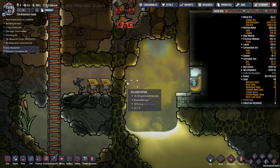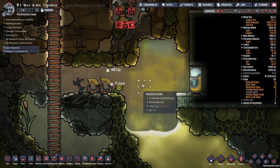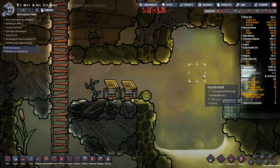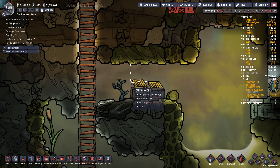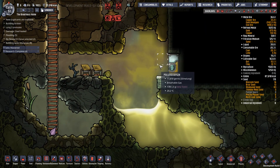Slime lung germs in oxygen will die off fairly quickly. So what I'm actually going to do is punch open this and do it very quickly, so this gas can now escape. You can see we've already got some oxygen right there which has slime lung in it. It has a half life of two cycles, which means in two cycles' time we're going to go from 1,800 germs down to 900, two cycles after that down to 450, and so on and so forth. Germs — you need to keep an eye on them.